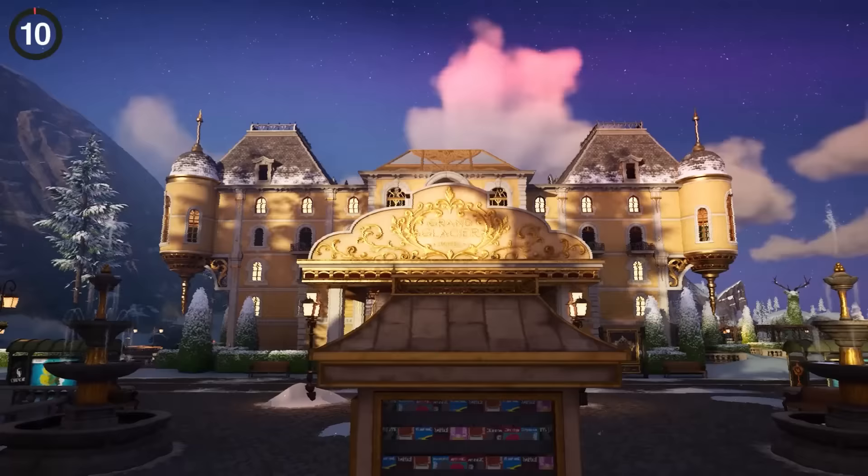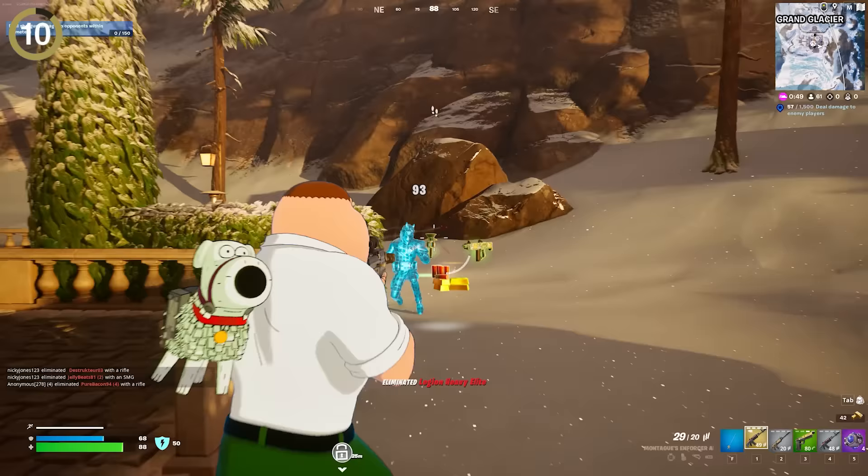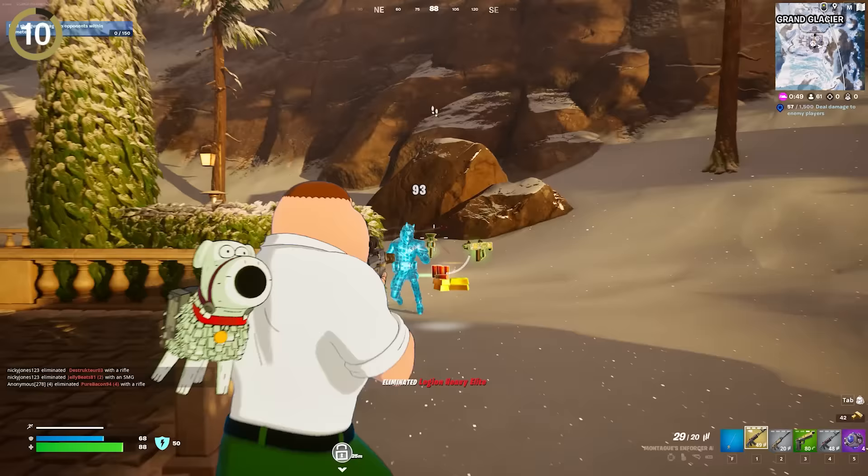Make sure to drive over to Grand Glacier — a hotel located in the snowy mountains, which take up a pretty big chunk of the map. Here you'll find Montague, another boss with a medallion and a mythic to steal. Honestly, this AR is insanely overpowered — you could just laser people from a distance.